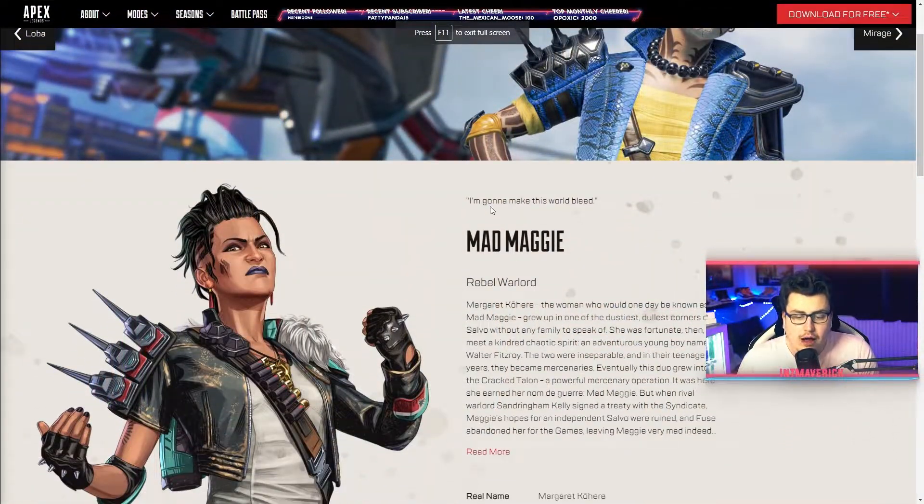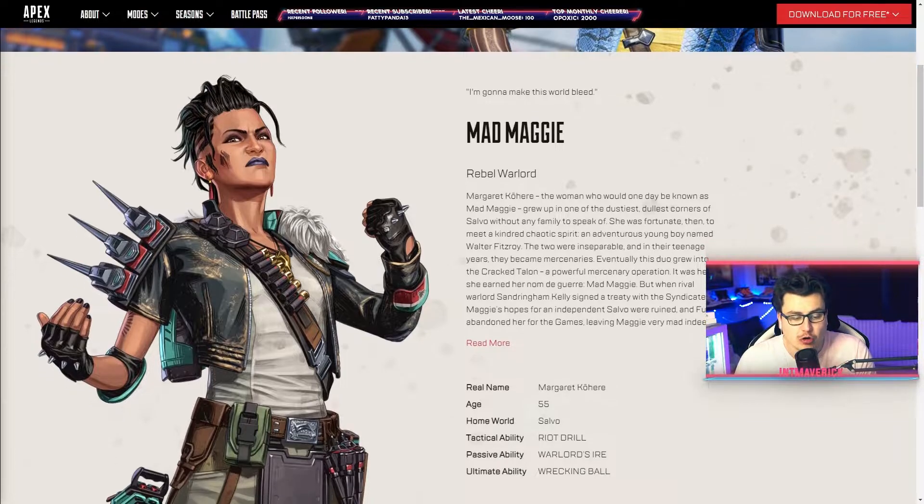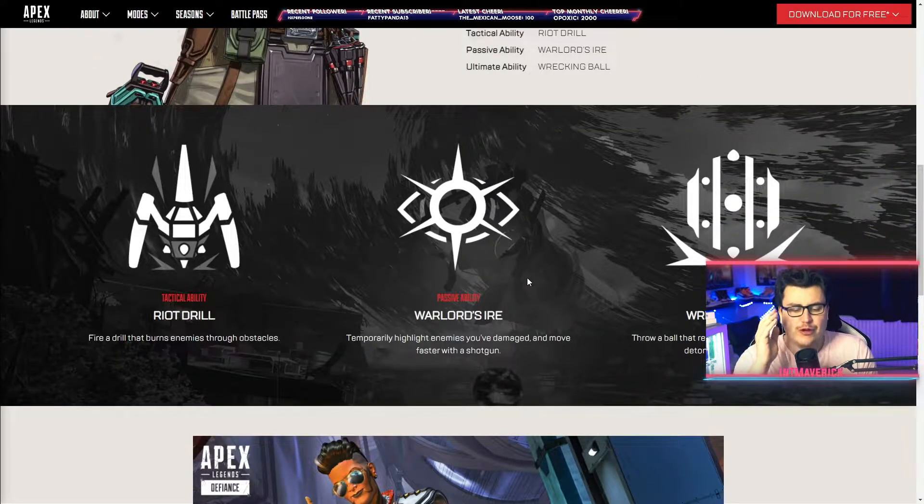Now we're going to take a little look at Maggie. As a quote line: 'I'm going to make this world bleed.' I love her already. She looks awesome. Her character design is so cool. One thing I cannot wait for is her interactions with the other legends. She's 55, but let's get on to the things we really care about. So we've got her tactical ability called Riot Drill — a fire drill that burns enemies through obstacles. We saw that in the trailer: it went into Rampart's Shield and shot through the other side.